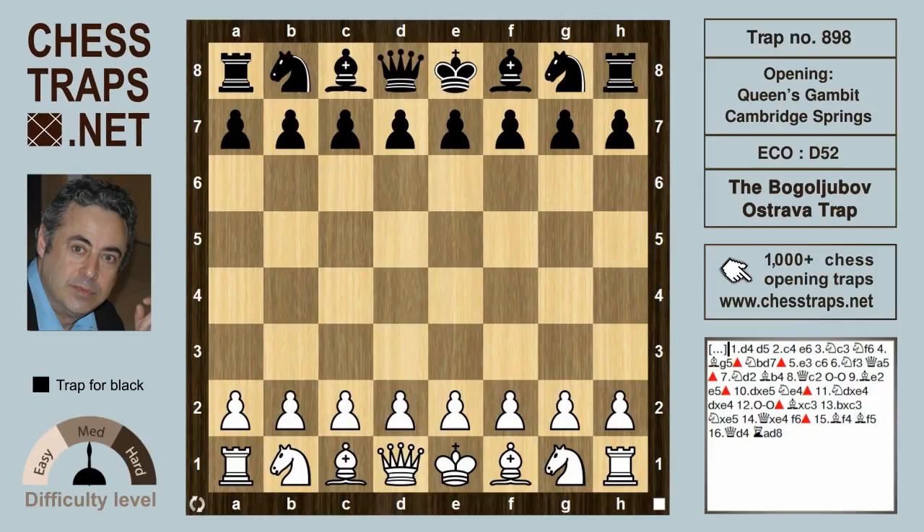Hi there. This is the Bogoljubov trap in the Cambridge Springs variation of the Queen's Gambit, which Efim Bogoljubov played against Ernst Grünfeld in 1923 in Ostrava in the Czech Republic.